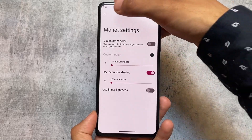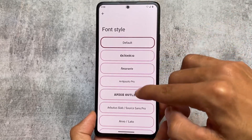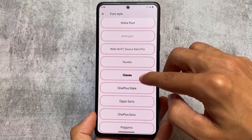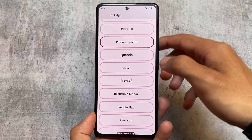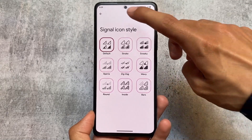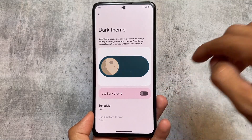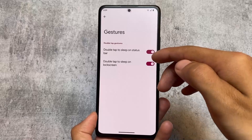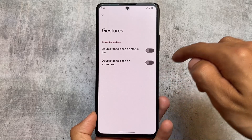Octavi theming, same as other custom ROMs, gives you those custom color options where you can use your custom color instead of wallpaper-based theming. There are font customizations with many fonts available - this is quite good because some custom ROMs just ignore fonts. The Product Sans VH font is one of the best looking fonts I've ever tried and it's included here. There are icon customizations and a dark theme option which gives you pitch black and pure black theme, which is very useful if you use an AMOLED display.